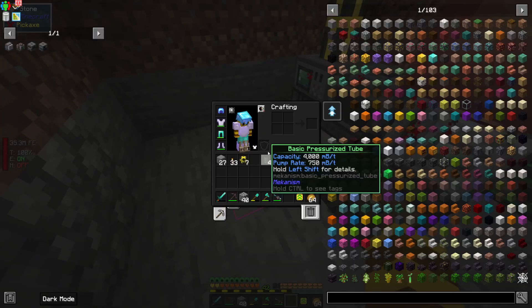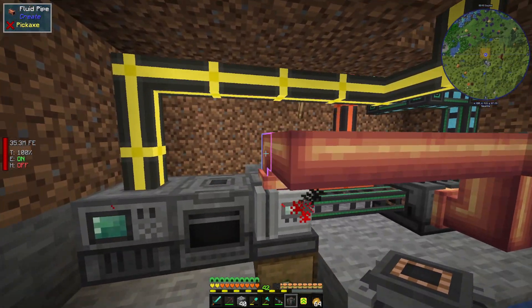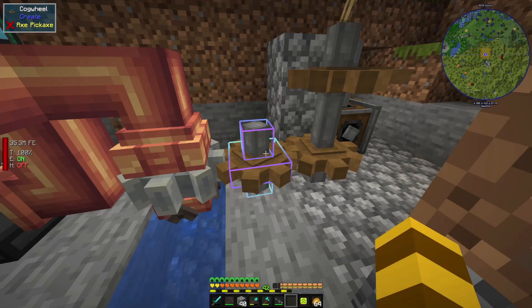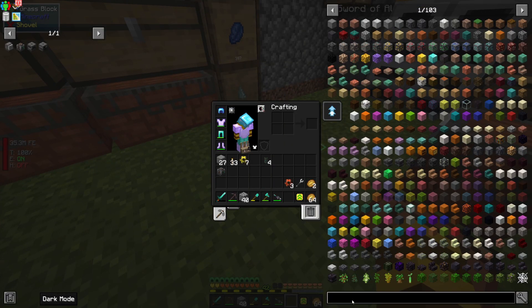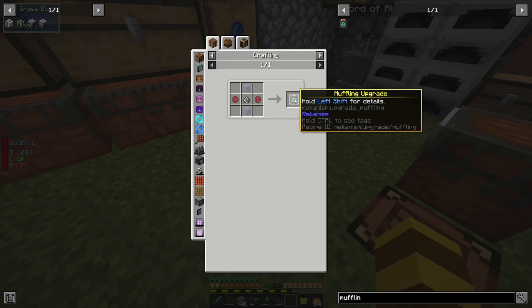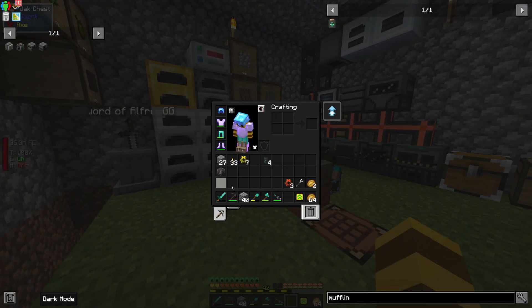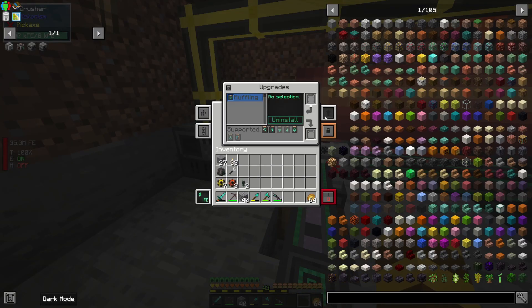Now we just take the gas burning generator and place it. Real quick, I'm going to go clean out my inventory and make these muffling upgrades — they look like this. You can put I believe four in each machine. It's just steel dust and some other material. I'm gonna make them because that noise is super annoying. Okay, I'm back — I went ahead and made muffling upgrades for all these machines, so they've all got four of them in.